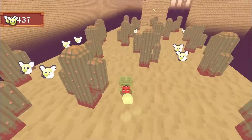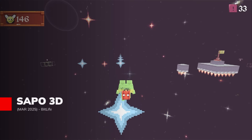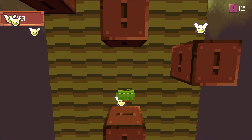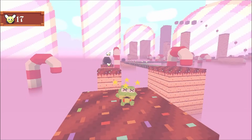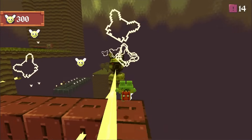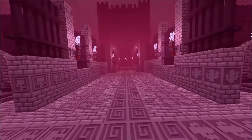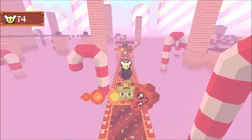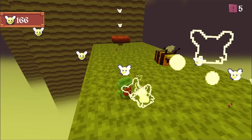Never wanted to experience life as a frog? Sapo 3D lets you do exactly that with a charming blend of platforming that feels both nostalgic and fresh. The game wraps you in a low-poly world with pixel art touches that gives everything a warm, handcrafted feel. You'll be hopping through four distinct environments, each with their own personality, collecting golden flies while avoiding the oddball creatures that stand in your way.